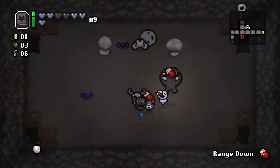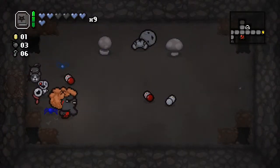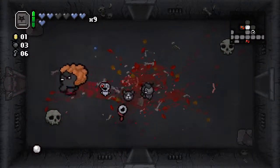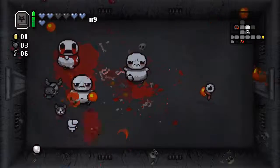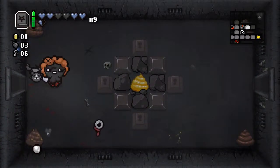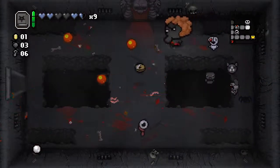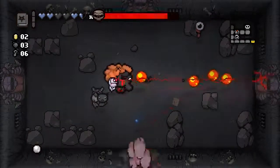That jump move and radial bullets always gets me. That was bad damage — and that was even worse. Let's just go fight Mom. Book of Belial. I think I've become a bit better at this fight. Isaac was cornered, and there we go.